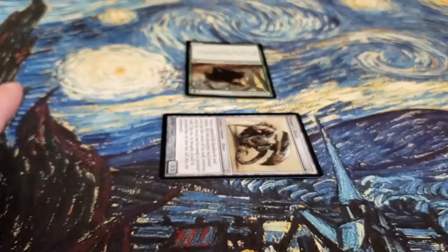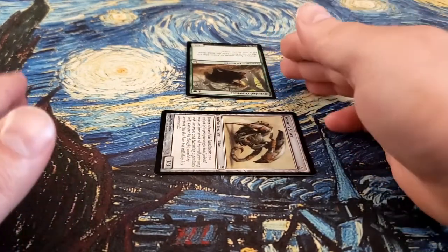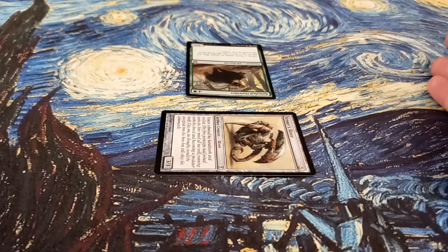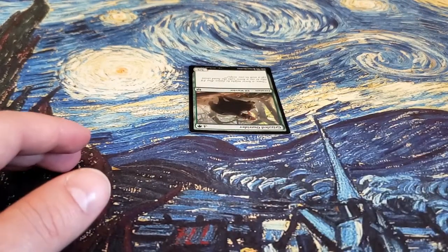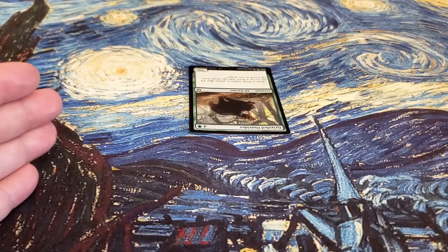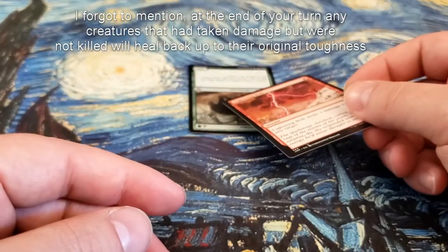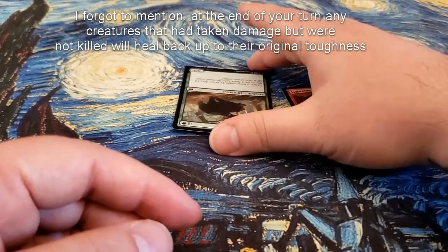What's the benefit of doing so? In this case, I have a 3/3 and I attacked my opponent who has a 5/5 that's blocking. Normally if we just let this resolve, my Sliver is going to die, and his Outrider is not going to die because it has a Toughness of 5. I've dealt 3 damage to it, leaving a remaining Toughness of 2. I can use, as a response to combat, this Lightning Bolt to deal 3 damage on top of the 3 I've already dealt — for a total of 6 damage — killing the blocker.